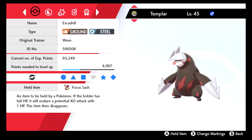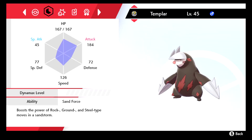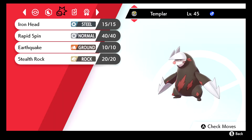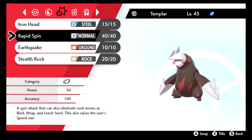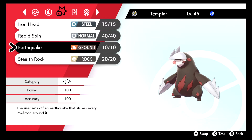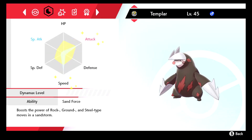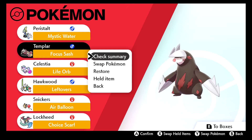Here we have the first member of the team — we got Excadrill with Focus Sash. This is like the most busted one, as far as I understand right now in 8th gen. You have Sand Force, you're Adamant, and what you do is you Rapid Spin with the sash so you're guaranteed to get Rapid Spin off, you get plus one speed, then you Dynamax and go for Max Earthquake, which gives you a sandstorm, and that sets off Sand Force which gives you boosted attack.